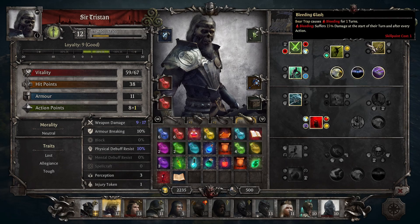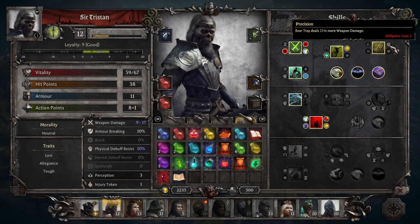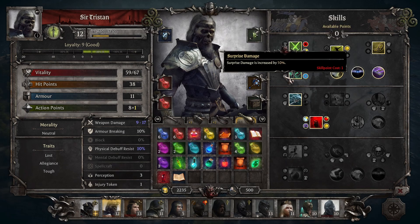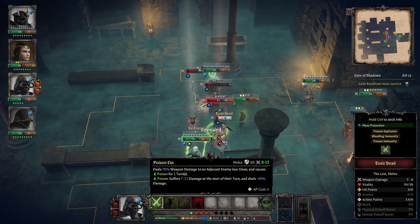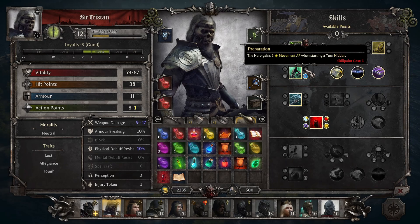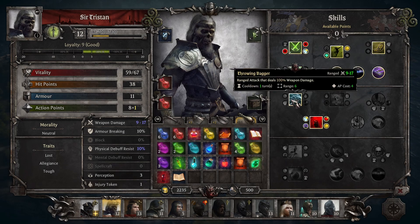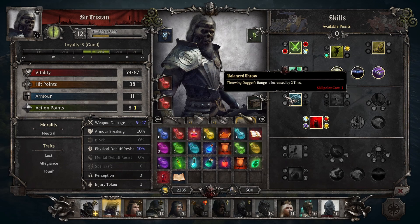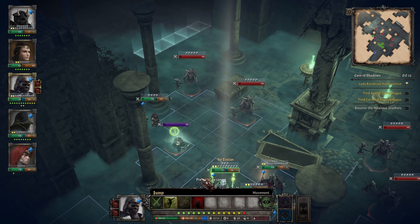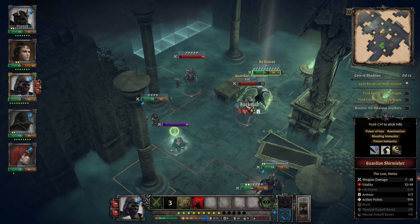He gets a unique main melee attack called Poison Cut. This attack does poison damage even before you upgrade it — his two blades are lathered in poison. He also has Alchemist, which lowers the AP cost of poison-related abilities, but even more importantly it lowers the damage poison enemies can do by an additional 50%. If you combine Alchemist with the penalties from Poison Cut, you can lower the damage potential of a boss by 90% and effectively shut them down. Lady Bodicea isn't capable of anything close to this.